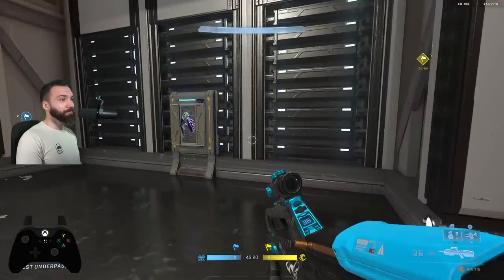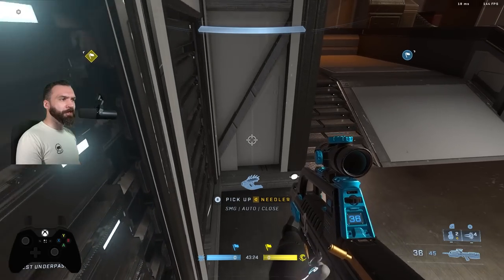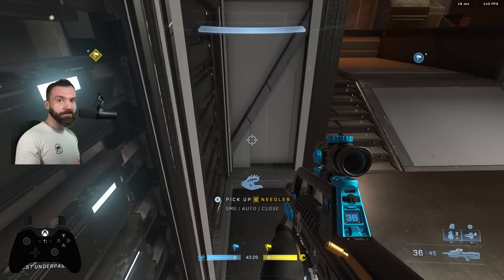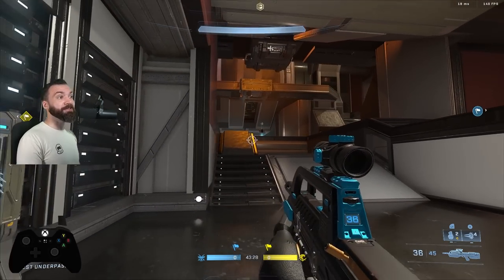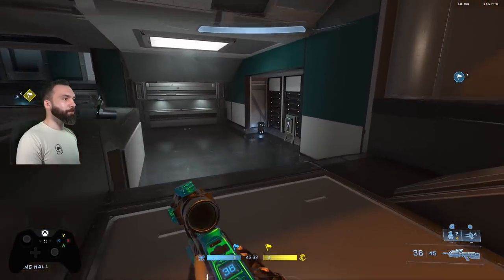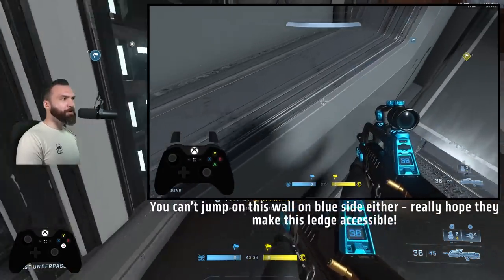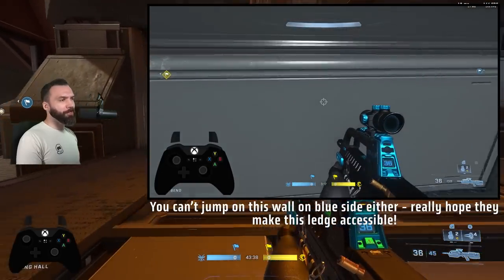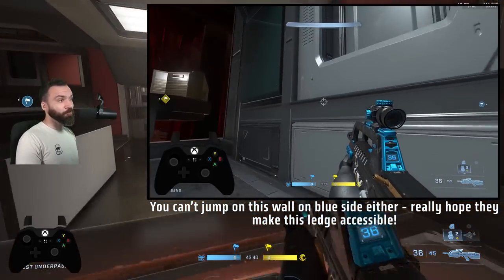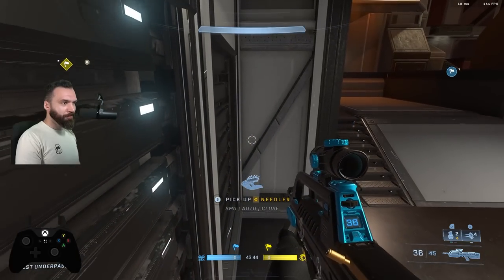There's a needler here. Fusion coil should not be there. You can jump on this needler but it feels like they're trying to block it. Considering the other side of the map is also blocked tells me they're trying to block this weapon pad. I can't jump on this one, but if you're precise, you can jump on the red side one. I think they should just both be available for players to jump on.